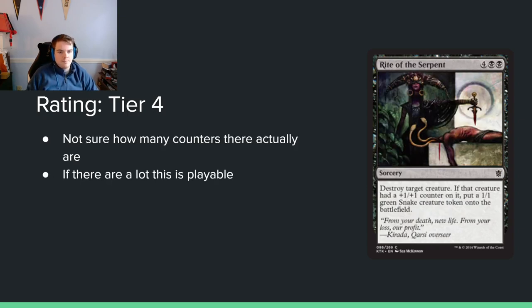Rise of Eagles... actually looking at a black card here: 4 black black sorcery. Destroy target creature; if that creature had a plus 1, plus 1 counter on it, put a 1/1 green snake creature token onto the battlefield. I think this card is kinda playable — there will be a decent amount of creatures with plus 1, plus 1 counters. It's 6-mana sorcery-speed removal, which is bad, but at least it impacts the board when it kills something with a counter. It's kinda playable, probably not going to play it though.